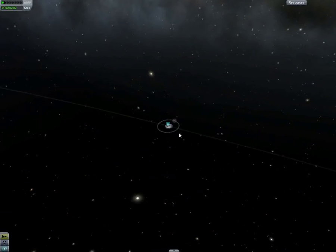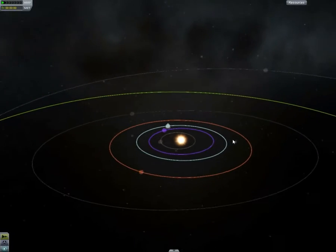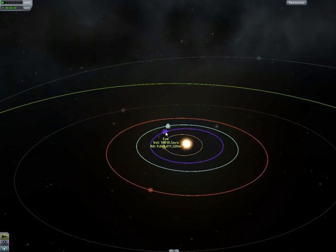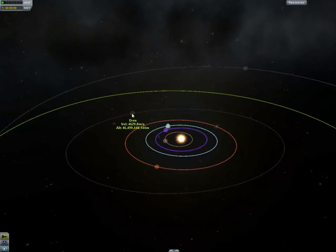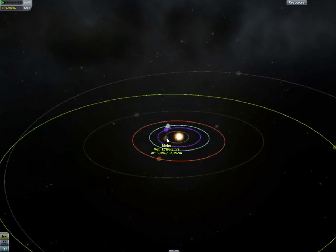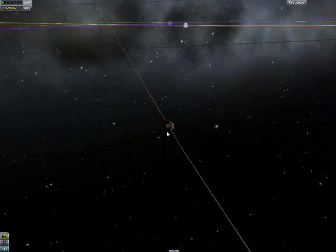If you scroll out further, this is the solar system of Kerbol. The sun in the middle, then you've got Moho which is just like Mercury. You've got Eve which is like Venus, but Eve actually has oceans - they're not frozen or gassy. Eve's not a gassy planet but it has high gravity. Duna, which is like Mars. Dres, which is like a big asteroid. Then you've got Jool which has four or five moons. Not all planets have moons - Moho doesn't have a moon.